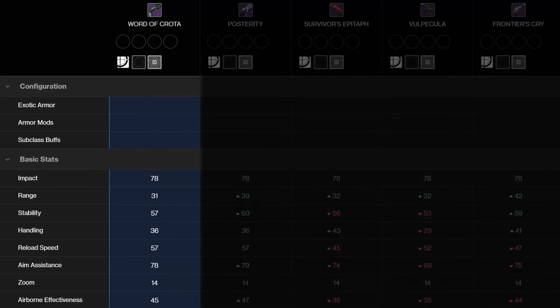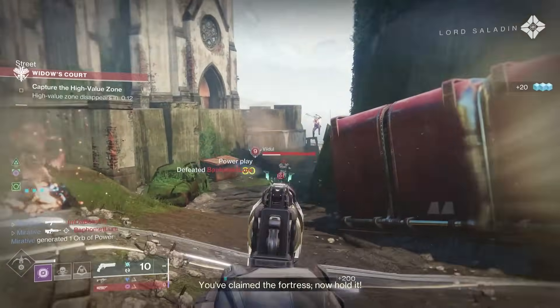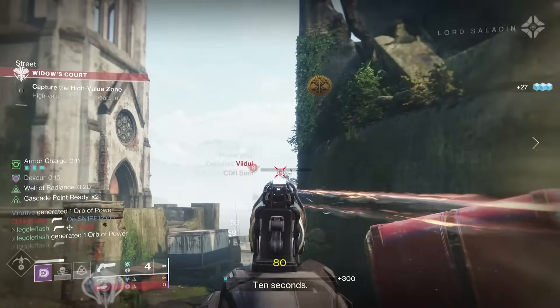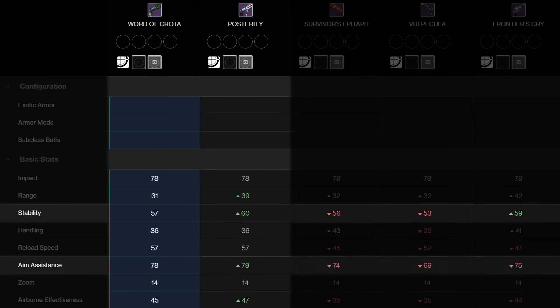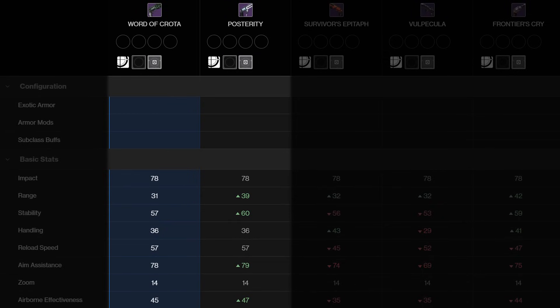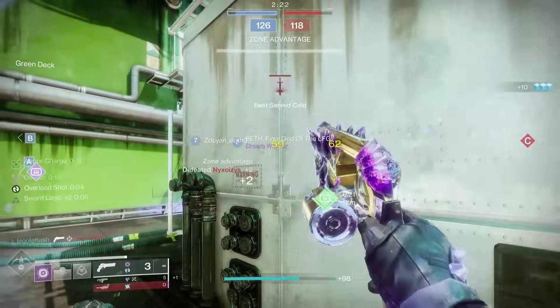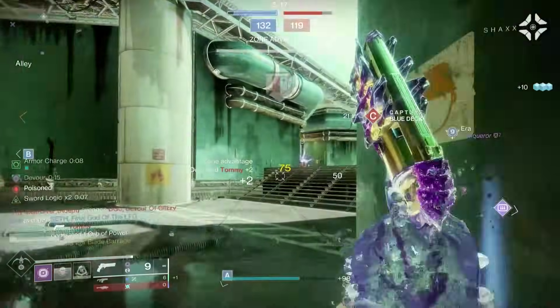Stats-wise, the Word of Crota is very similar to Posterity, which is a great thing, because Posterity is one of, if not the best 180 hand cannon we have in Destiny 2. We've got great stability, aim assist, handling, and recoil direction for the archetype, but the Word of Crota lags behind in one stat in particular. It has a range stat of 31 compared to Posterity's 39, which is only 0.37 meters of difference in damage falloff.